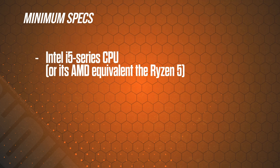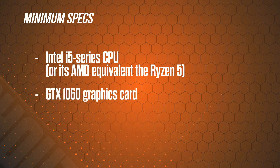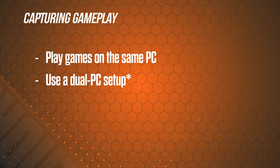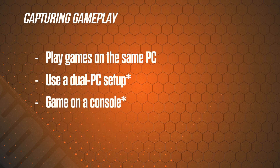Most streaming platforms will recommend the following minimum specs: an Intel i5 series CPU or its AMD equivalent the Ryzen 5, a GTX 1060 graphics card, and 8 gigs of RAM. Now that you have your streaming PC, you basically have three options for capturing your gameplay: you can play games on the same PC you're streaming from, you can use a dual PC setup, or you can do your gaming on a console.